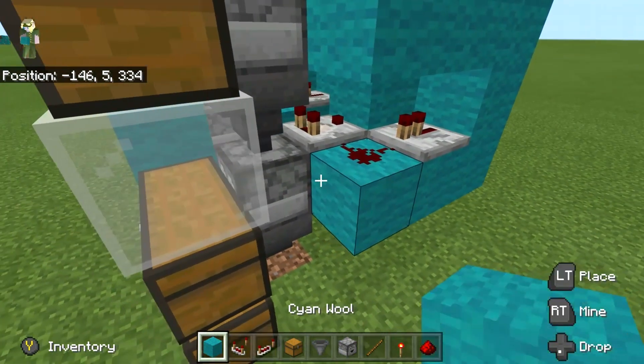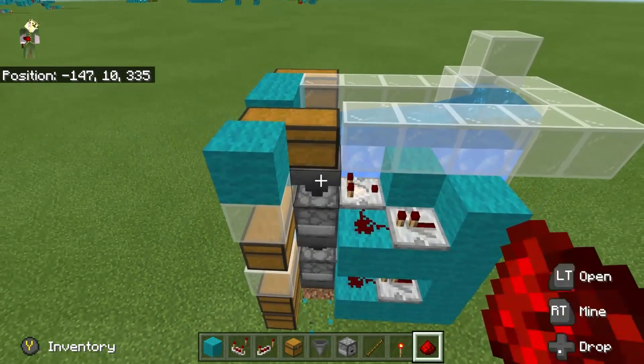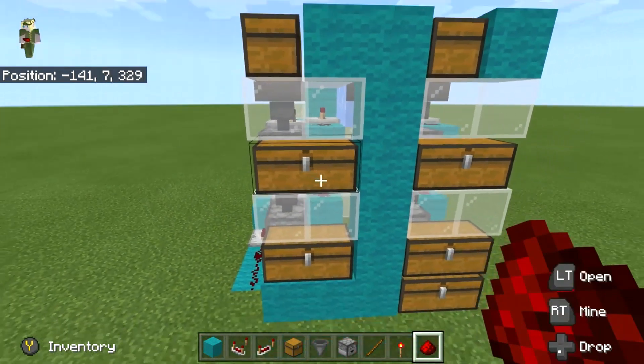I didn't really plan on putting the dust to the side like I did just now because I didn't even think about that. But anyway, this is just using a water stream to carry the items across, so if you wanted it to be hopper speed it will kind of look like this.